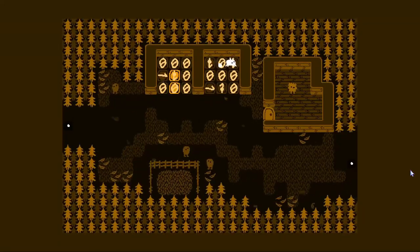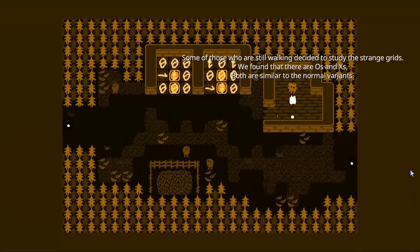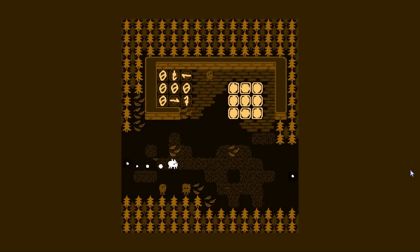Another example here. We go from the top left to top right. Next line — this one enables this one, and same goes for this one since that one's enabled. Some of those who are still walking decided to study the strange grids. We found that there are O's and X's. Both are similar to the normal variants.